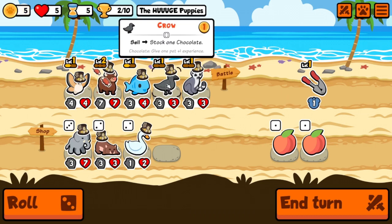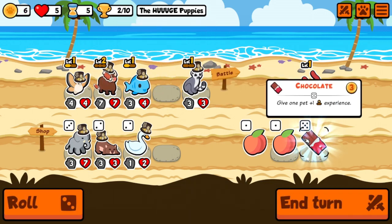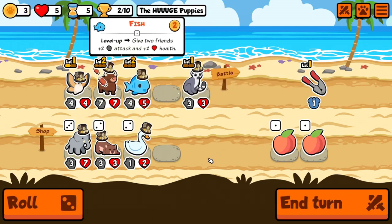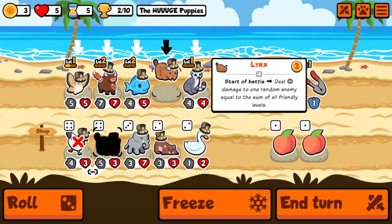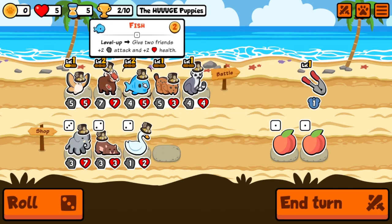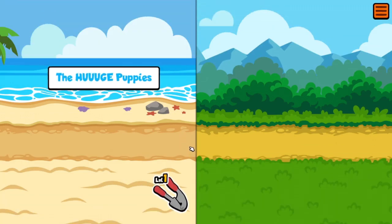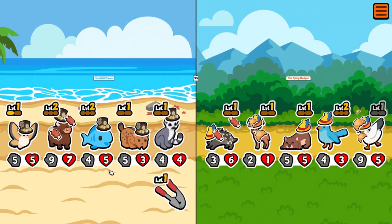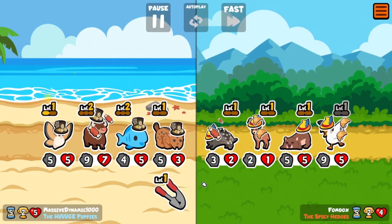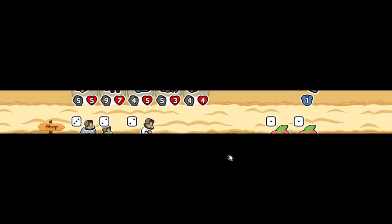I'm going to take this one, sell it for the chocolate, put that on the yak. Then we take the lynx — that worked out pretty good. We'll go with this combination of pets and we're up to a nine-seven. We're not flying by any means but we're slowly building something. And that was a good team right there — cannot argue that.